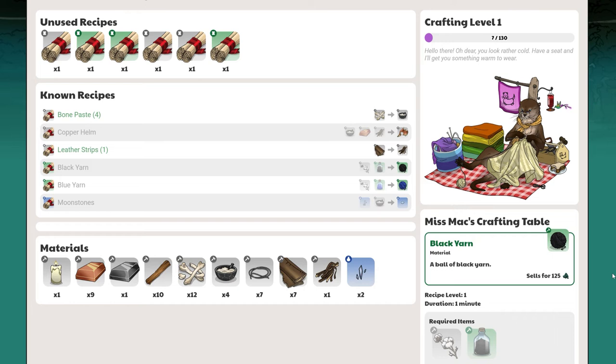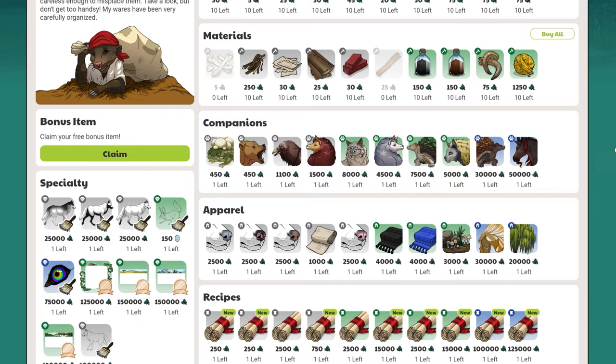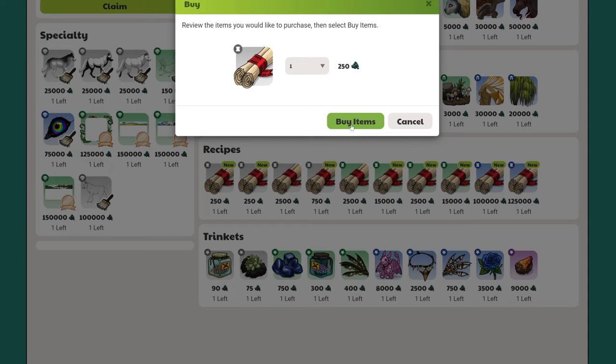I'm going to do some mining later, so let's craft a copper pickaxe. I don't have the recipe yet, so let's head over to the mole market to see if it's available. You'll find a lot of different materials with every refresh, so it's a good idea to check back in periodically to see if there's anything new. I'll scroll down to the recipes section, and there it is. I'll buy one of these and it will be sent to the crafting page. Let's head back there now.